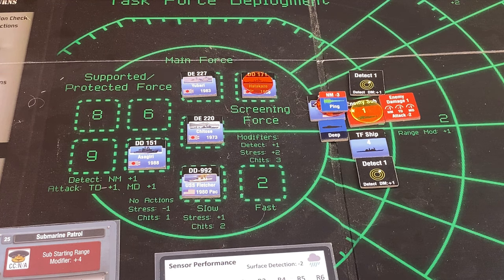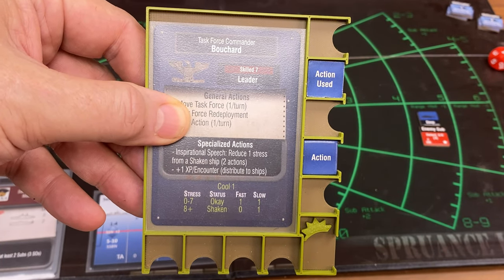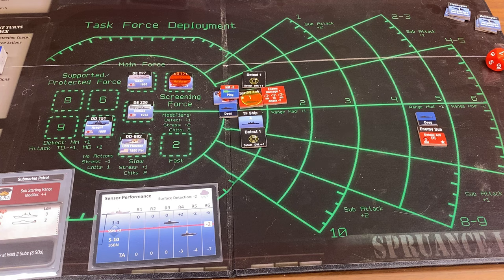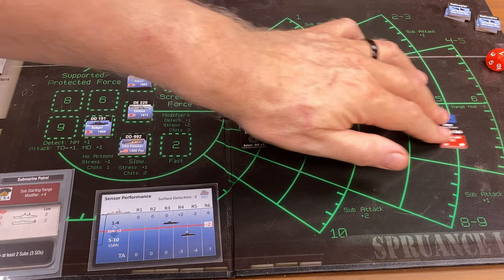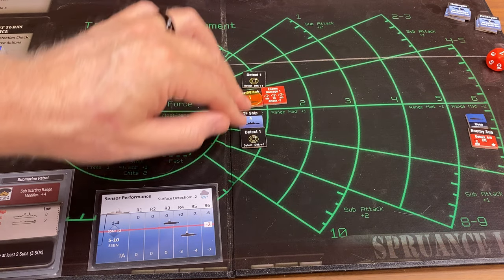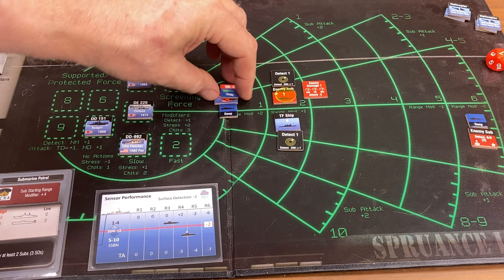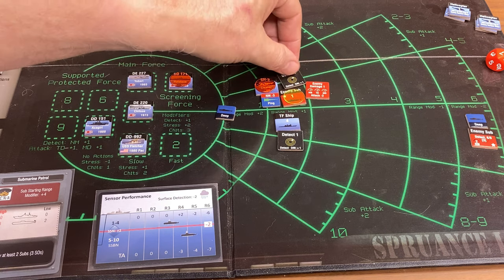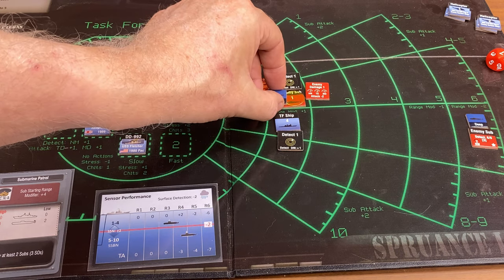These torpedoes are done and they're done for the mission — they don't come back. Yes, you can use up your ammunition if you're not careful. My next action is going to be to use the Admiral's slow action to move the task force — move task force. Once per turn, you can do this. It moves all these guys back — everything's back one. The reason I'm doing this is that my ASROC torpedoes can't shoot at range one, so we kind of have a blind spot at close range.